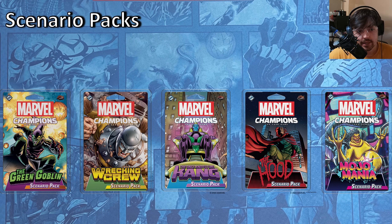The Mojo Mania scenario pack is also a fantastic option. It's unique in the sense that it is actually a mini campaign — it comes with three villains that are all interrelated, and modular sets that are also all related to each other. It's a very immersive experience. It has Magog, Spiral, and Mojo. If you liked the X-Men or saw the X-Men animated TV show from the 90s, I would definitely recommend this one. If you're wanting to play mutants, definitely get Mojo.